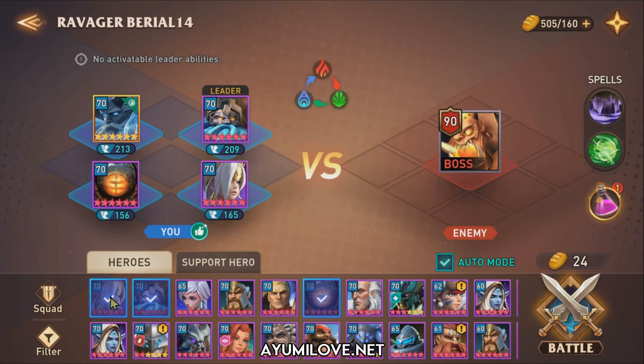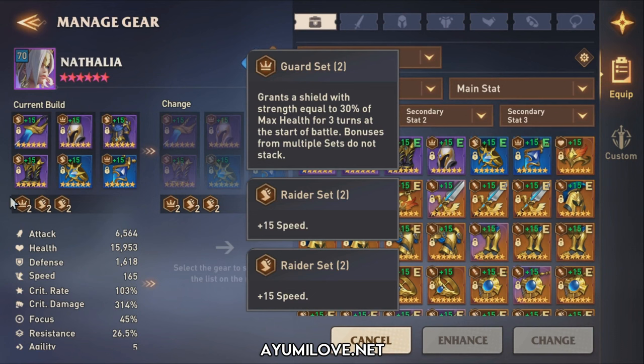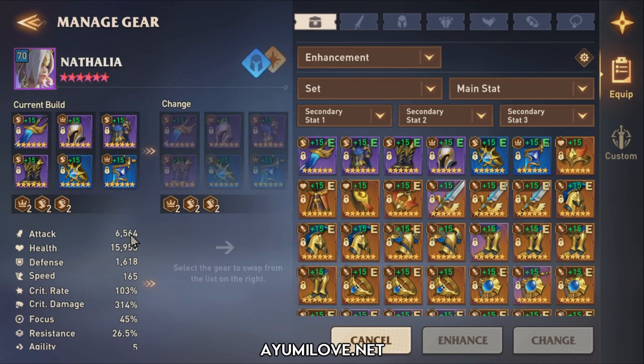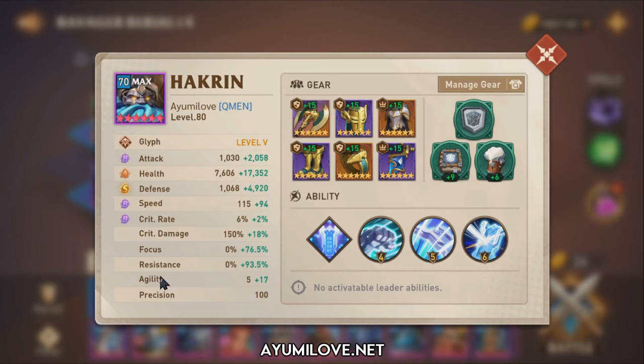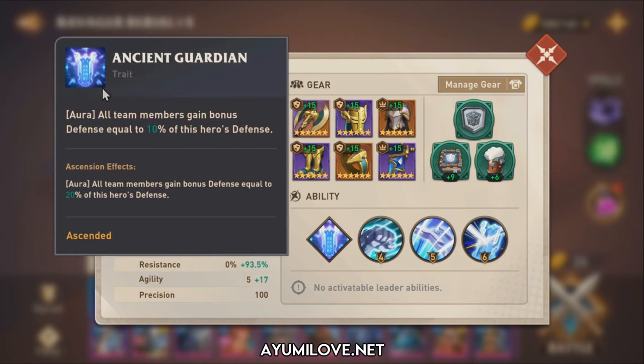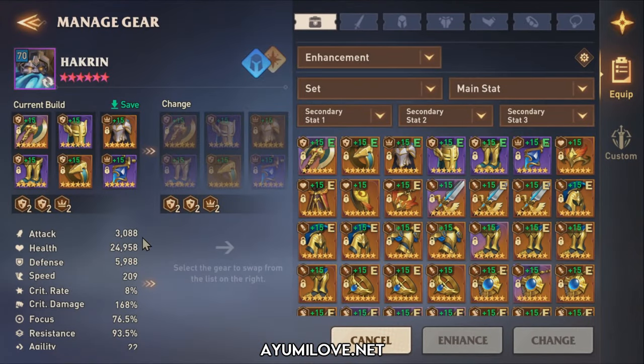Natalia is the main damage dealer, geared in double Raider set and one Guard set. The Guard set triggers her passive to apply an immune buff on herself. She has around 6,000 fire attack, 100% critical rate, 314% critical damage. Hecreen is there to provide additional buffs for Natalia — she needs at least 4 positive effects. Hecreen applies Magself Up to Natalia so she can have 4 positive effects. Most importantly, Hecreen provides his defense aura to allow squishy heroes to sustain themselves against enemy attacks.